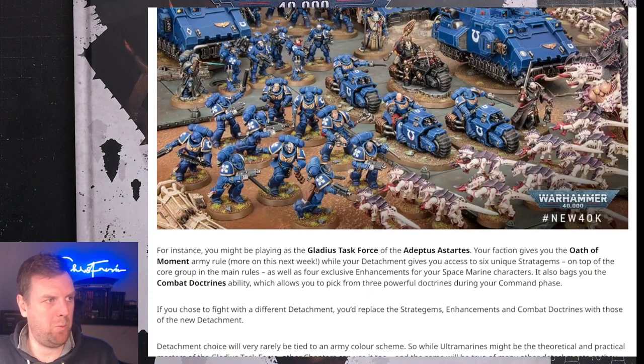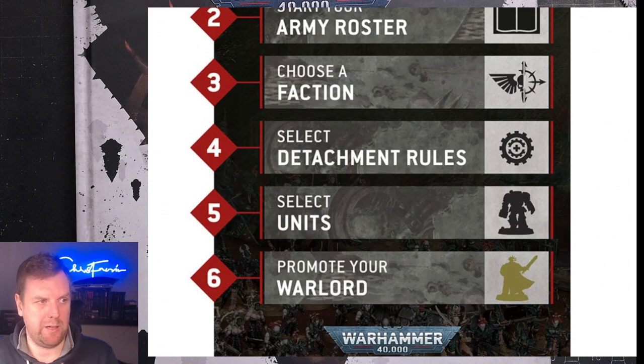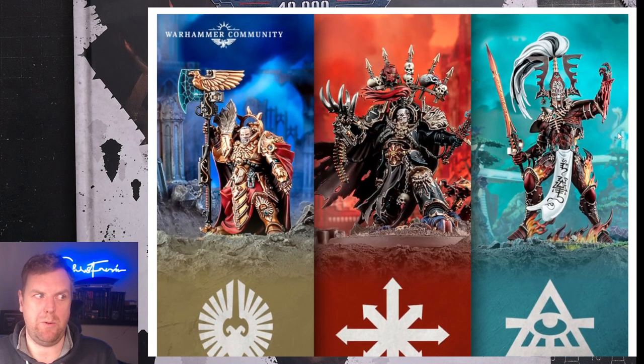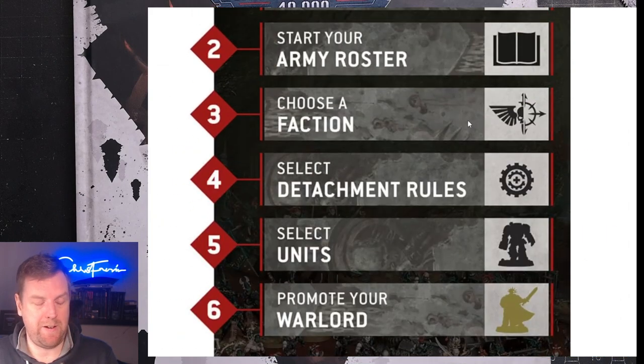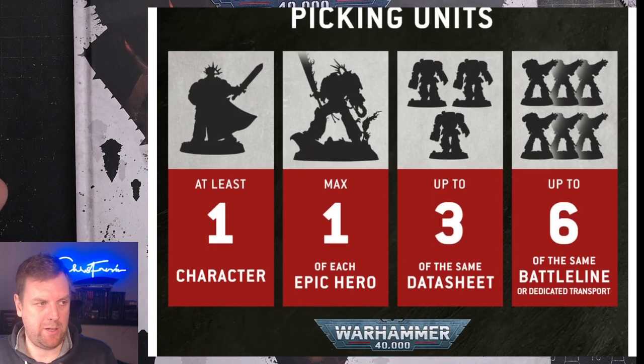That is ultimately how we're going to be picking armies going forwards. Regarding detachment rules, for armies like Drukhari who aren't a single clean faction, it'll be straightforward — choose Drukhari as your faction, get a detachment special rule, and then when selecting units you can mix and match Haemonculus Covens with Wyches Cults and Kabals freely. That's not going to be a problem at all.